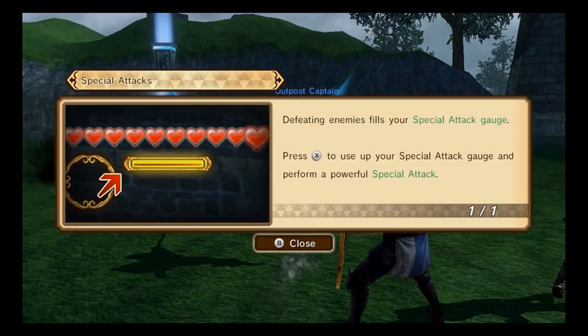Defeating enemies fills your special attack gauge. Press X to use up your special attack gauge to perform a powerful special attack.